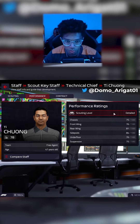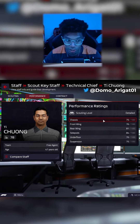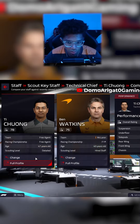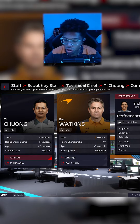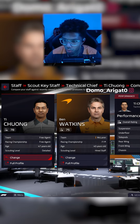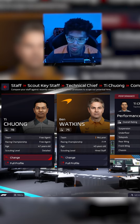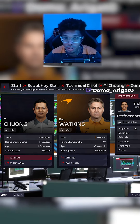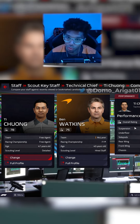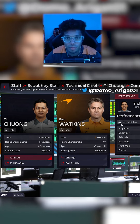You'll want to click under performance and see how they do. What you can also do at the same time is compare your staff. As you can see, T. Chong has a better overall rating while also being better in some characteristics such as suspension, underfloor, and side pods. If you want to improve your team, maybe do the same thing. Follow for more tips.